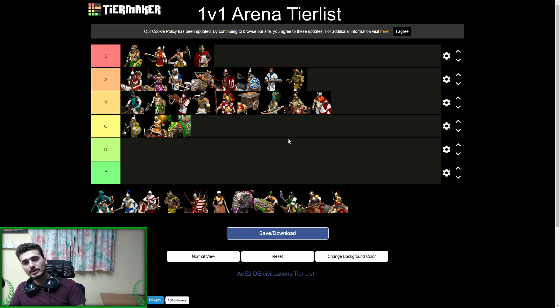Very similar to Huns is Indians — pretty solid eco bonus, good at contesting relics, but not a lot of good units in late game. Imperial camels are rarely great on arena because you'll be running into halb-siege a lot. Their cav archers are just above average, and they don't really have that many good late game options — they have bombard cannon and that's about it. The elephant archer is a meme that just gets destroyed by monks. Missing siege ram means the siege isn't great either. Good economy but doesn't really have the best units long term.